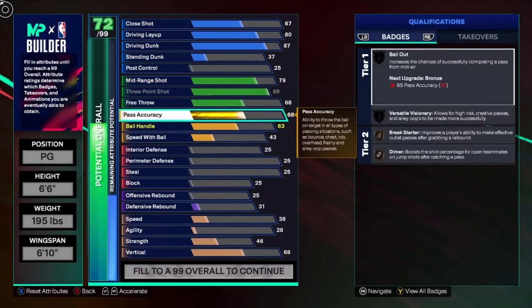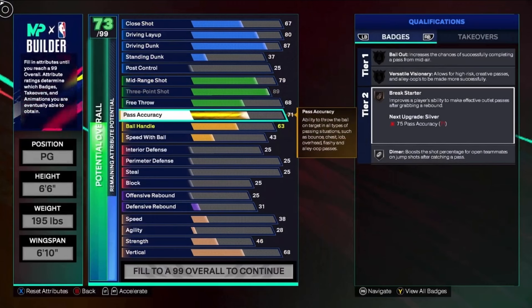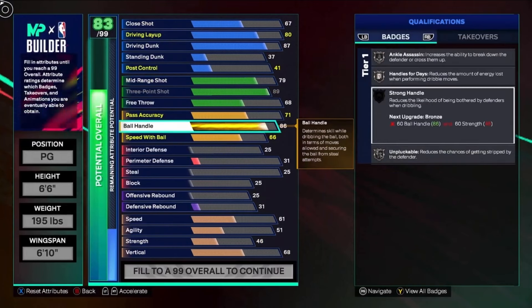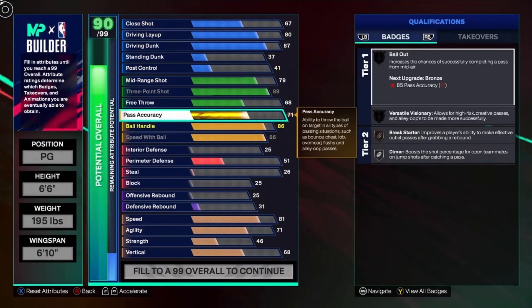Free throw is going to be 68. Pass accuracy is going to be a 71 — just enough to get that silver dimer, which is really all we want. It's a tier 2 badge, which means you can use your max plus one on that and get it up to gold if you wanted to. If you want higher pass accuracy, like 75, I don't really see why you'd go there because you get break starter but you don't really need it since you're not a center grabbing rebounds and throwing down the court. Go 71 for the silver dimer. For ball handle, it's gonna be 86 which is enough to get ankle assassin and handles for days on silver, and we'll be able to get unpluckable on silver as well, and strong handle on silver too. Speed with ball is gonna be 86 which is that gold lightning launch, pretty solid.